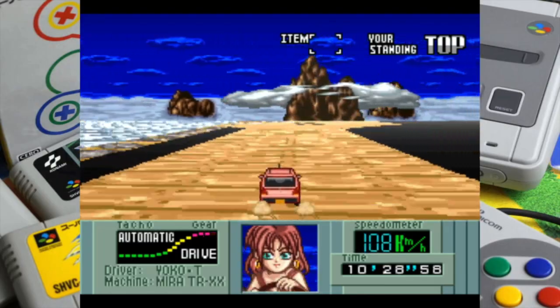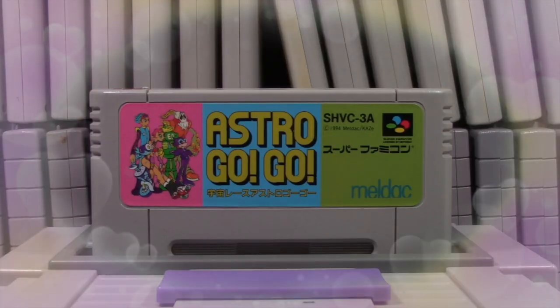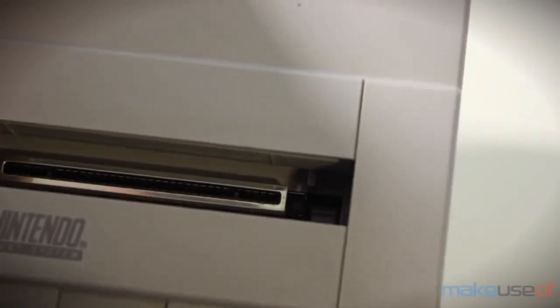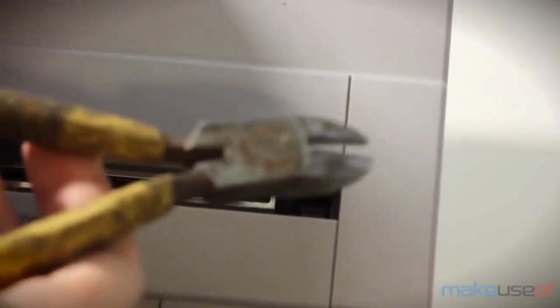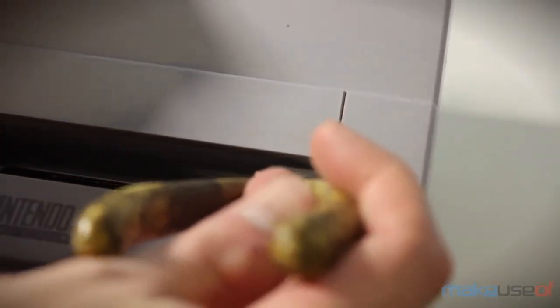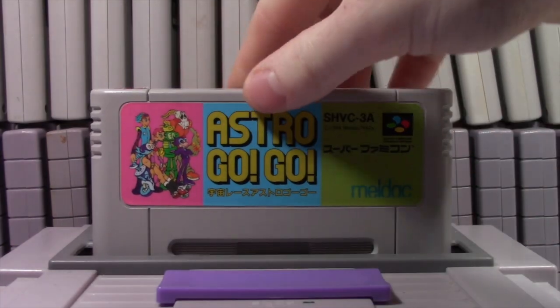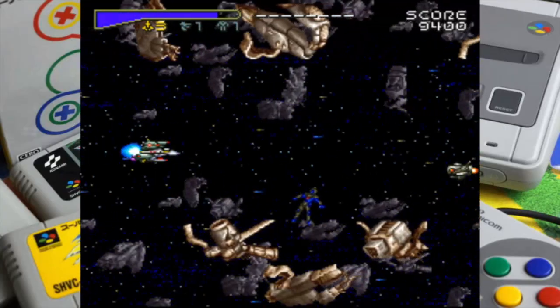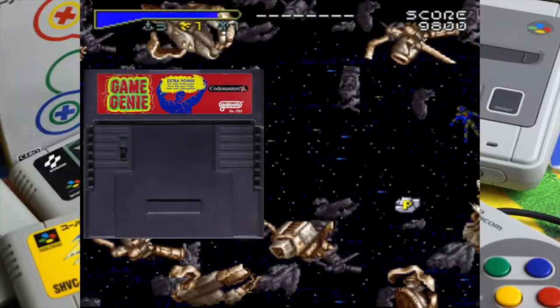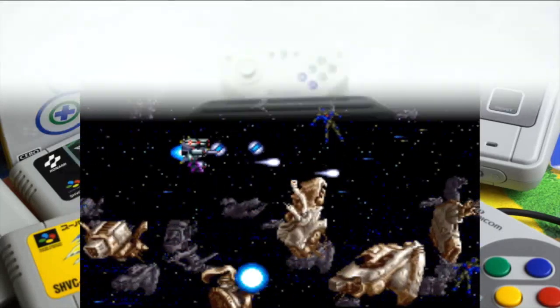First and foremost, you gotta be able to play the games once you get them. And thankfully, the only thing keeping you from some Sufami goodness are these two plastic tabs inside your SNES that can easily be plucked out with a pair of needle-nose pliers or something of the like. Do be warned, it will leave your cart sitting a little loose. So if you don't want to perform surgery on your SNES,